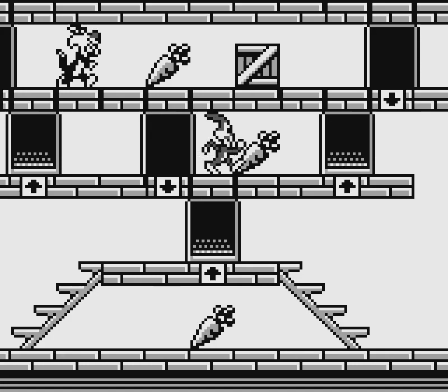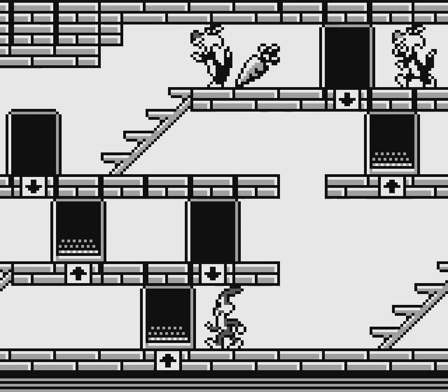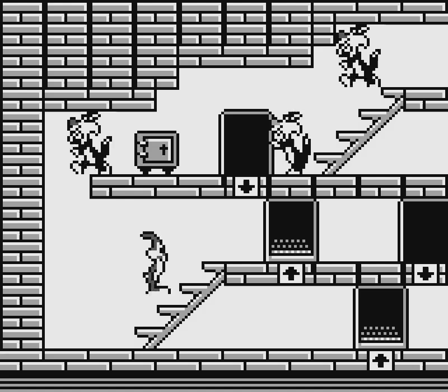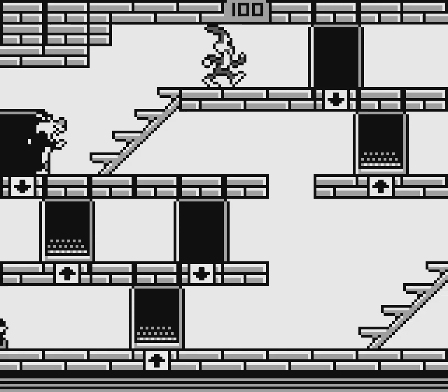You'll see in the gameplay right here — it is a simplified version, naturally because it came first, of the sequel's mechanics. Except we're going around collecting carrots, and that's what gets us through to the next levels. As for the plot: Honey Bunny has been kidnapped! Oh no! By Wile E. Coyote, Yosemite Sam, Daffy Duck, and Sylvester.